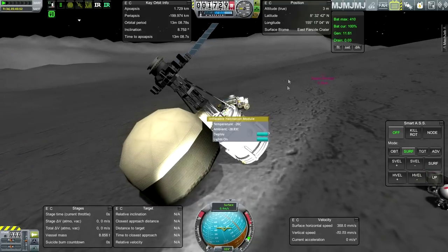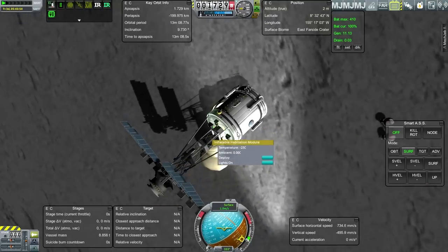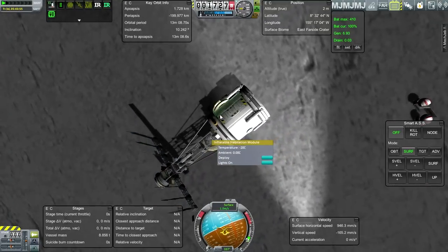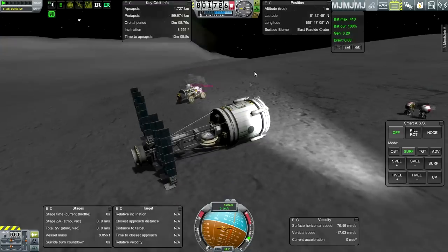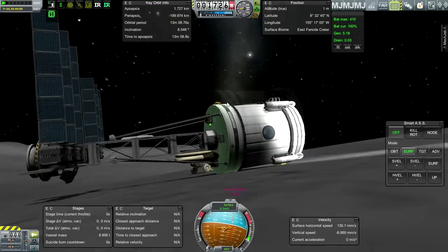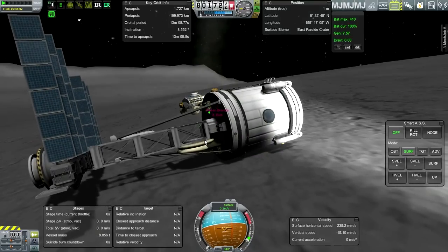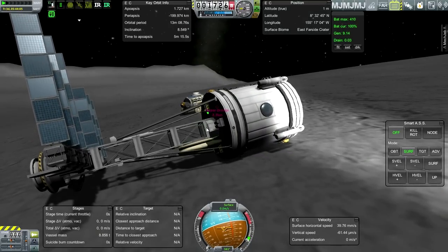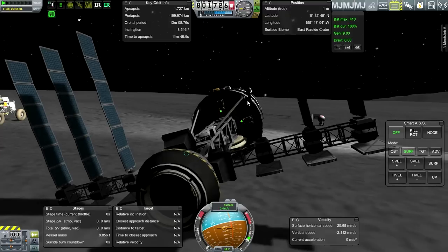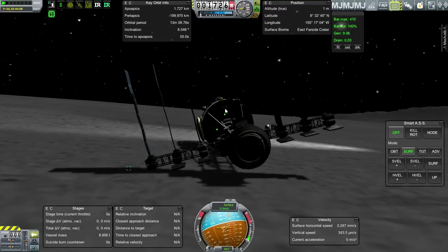Uh oh — there it goes. Not too bad. Didn't lose anything yet. Sort of on its side — that's part of the problem. If I could turn it somehow one way or another. Let me try one more time — it's probably inadvisable but let's retract this. I don't know if it changes the center of mass.